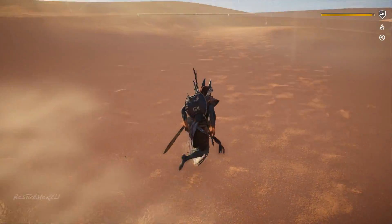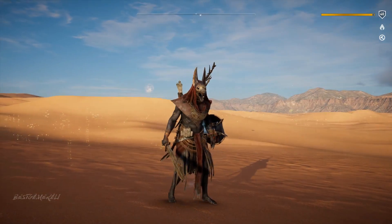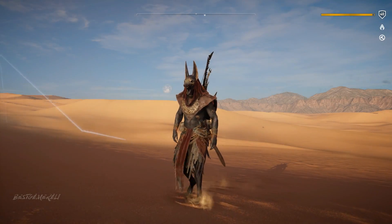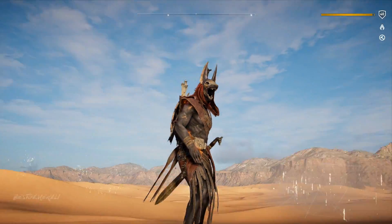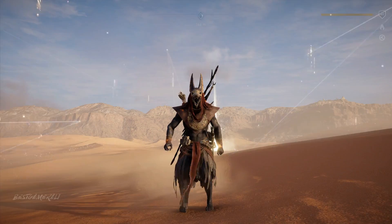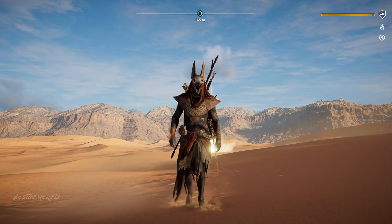I'll also mention the steps in the description in case you speak a different language — you can use a translator. There are three weapons you need to have before you get the fourth item and the outfit. The fourth item, Scales of Truth, gives you the outfit. If you've killed every god and still don't have the Scales of Truth, try restarting your game, as it might be a server connection issue with Uplay.